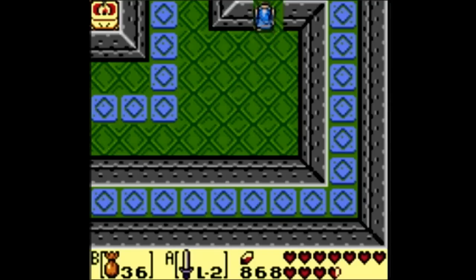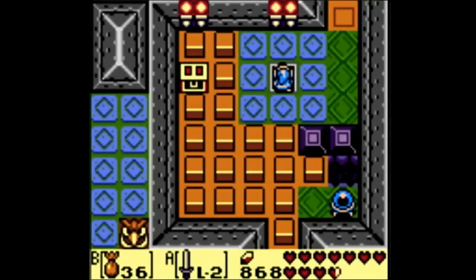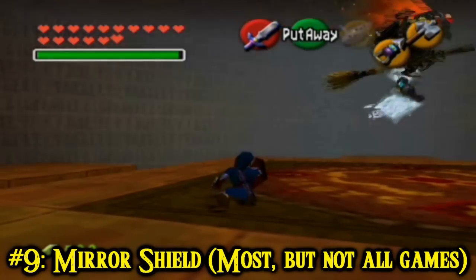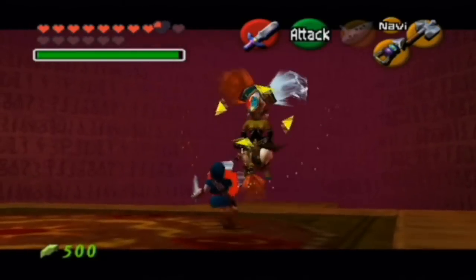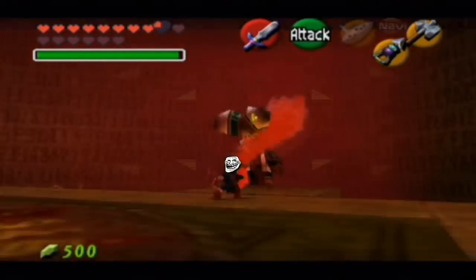Instead, I'm going to talk about one of the only shields to be interesting in any way, shape, or form - the mirror shield! Conventional or boring shields just block attacks. Mirror shields look in the eyes of your enemy's attacks and laugh. They laugh at the thought of the attack causing damage, and should it be some sort of magic projectile, it's getting returned to sender with a massive troll face on it.